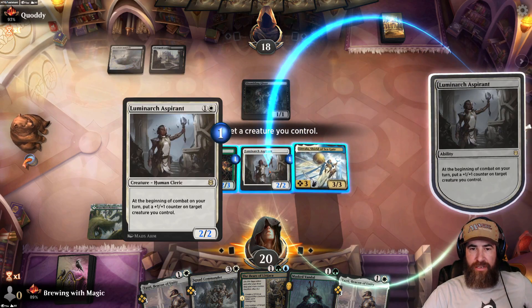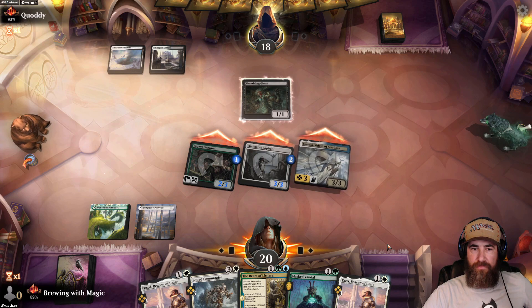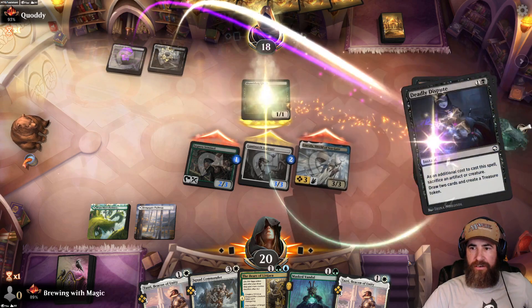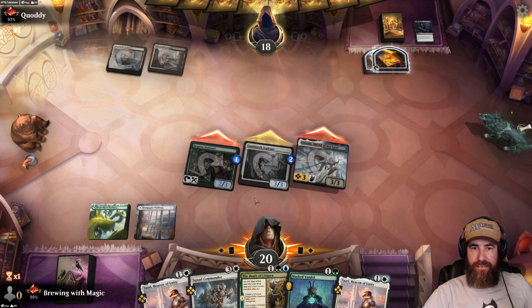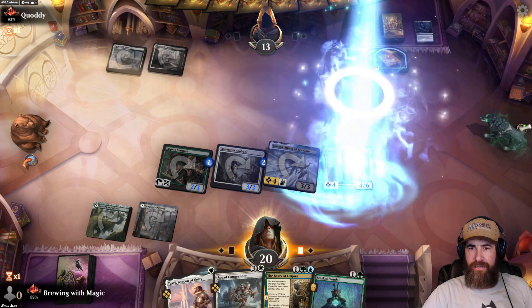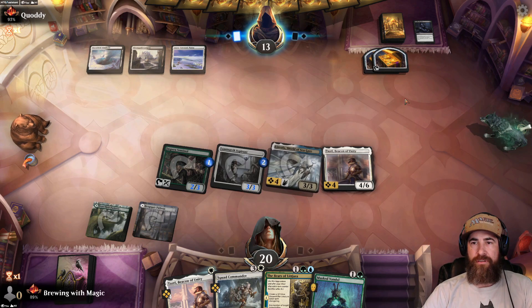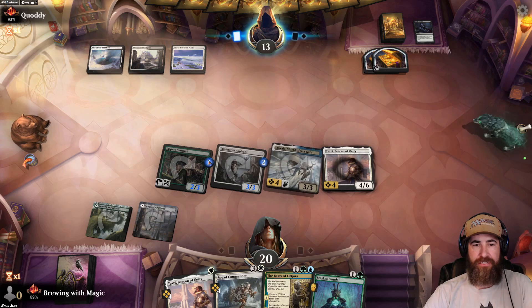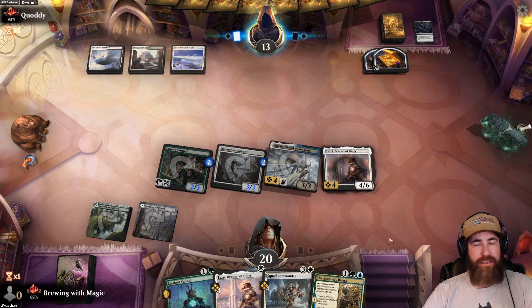I don't want them creating a treasure but I also don't want to sit back all day long. So we're going to put the other token on the Luminarch Aspirant again and get in. They're going to block, they need the treasure, they sack it and gain two treasures. Resolves. Next — hit them for five. Let's throw out the Beacon and have it protected with the shield. End the turn. Five lands available for them. Next turn I could put out the Squad Commander if we hit a land, but I want to be aggressively attacking — just keep putting on pressure. That way when they go to Blood on the Snow, we sacrifice Linvala and it doesn't matter.